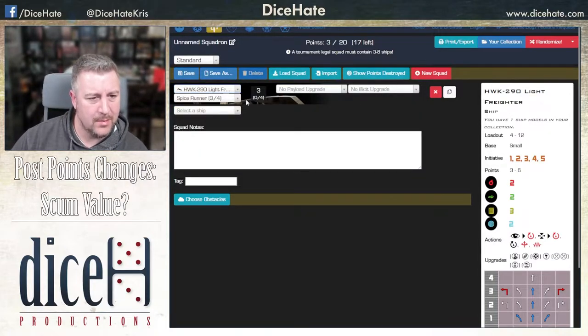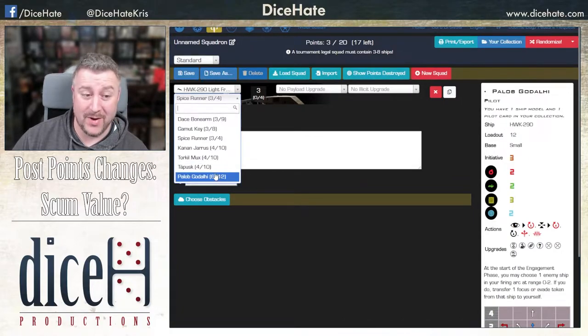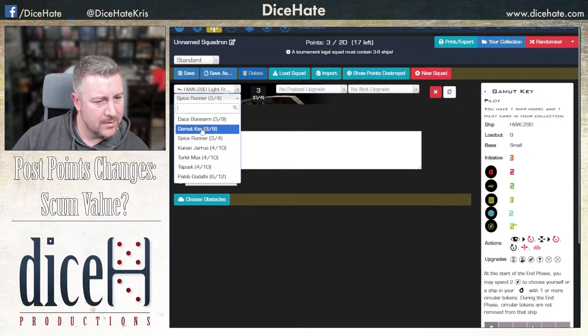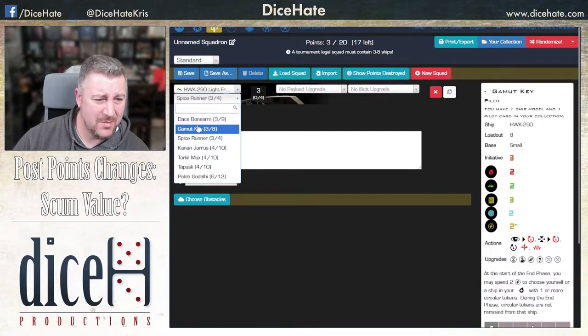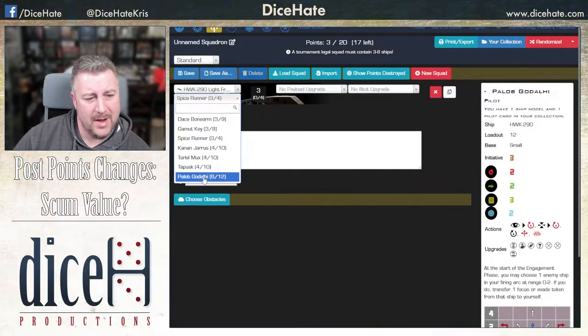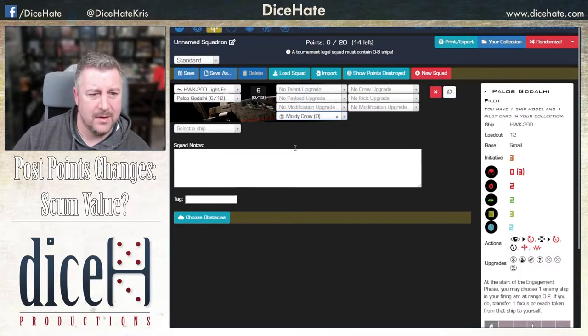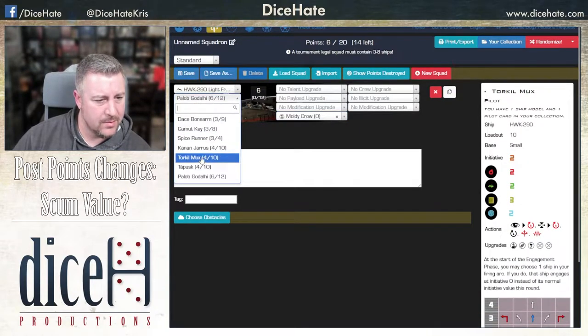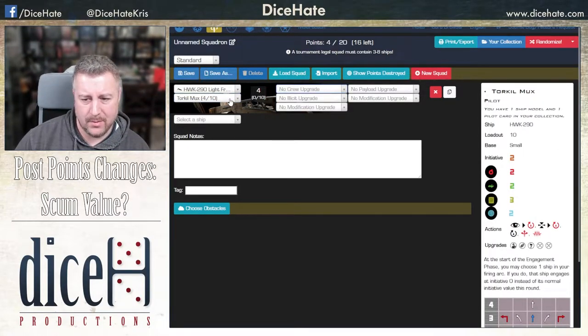The Hawks — a bunch of them are losing access to a title. Only Paylob from the Scum faction retains it, and Paylob having a loadout of 12 is really good. Some of the cheaper ones still seem okay. Paylob with Moldy Crow — I feel like this is good value. And Torculot at 4 seems really cheap, only 10 points of loadout, but it's still enough to get you where you want to be.